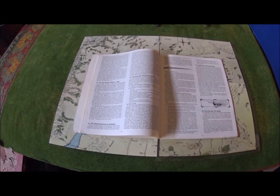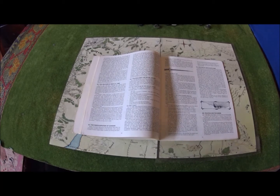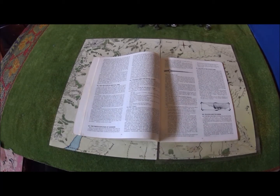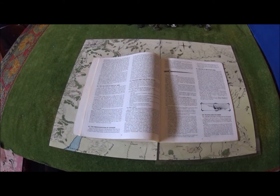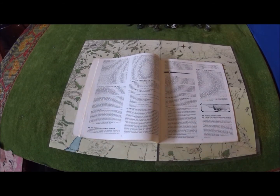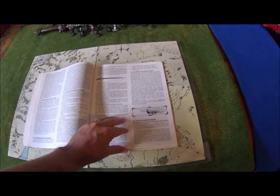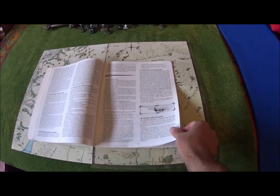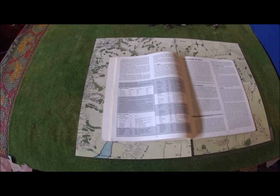Tolkien's description of Arthedain was so bare-bones that the people at Iron Crown decided to make their own. They gave the king seven very powerful noble families and then 56 minor families, and the king has to balance everything. Then it has the politics of the countryside and organization. Then it goes into the politics of the seers — the people who control the Palantir — and talks about how they function.